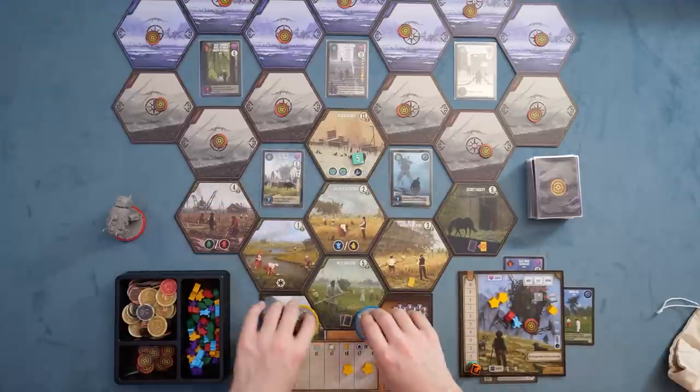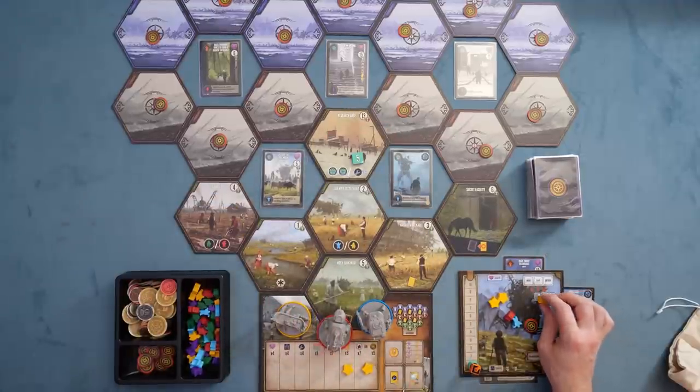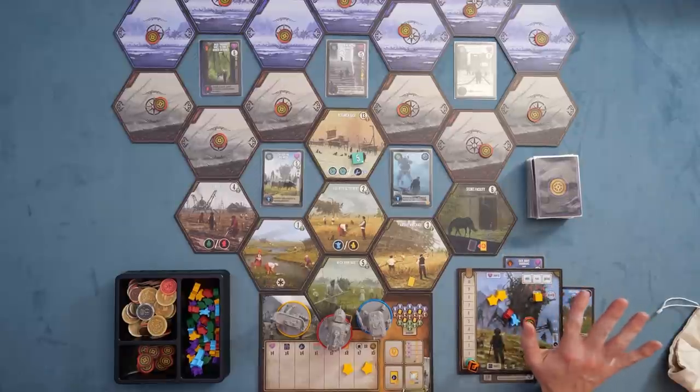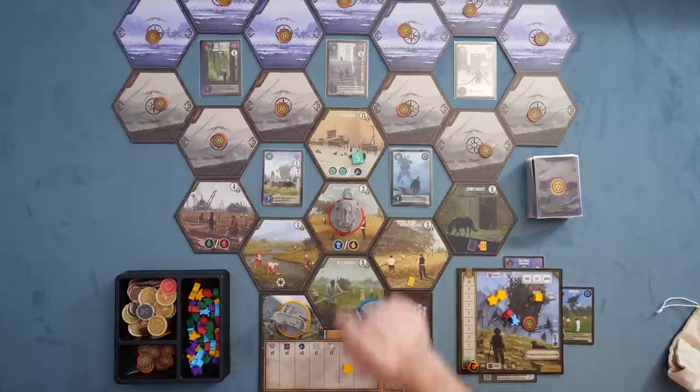Let's talk about how you actually play the game. Turn by turn, players take actions based on a little disc. Your very first action involves taking your cube and taking all three actions — move, play, and gather — then sliding your cube up. For example, you can move up to three spaces; I'm going to move over here to get my hands on a yellow worker.